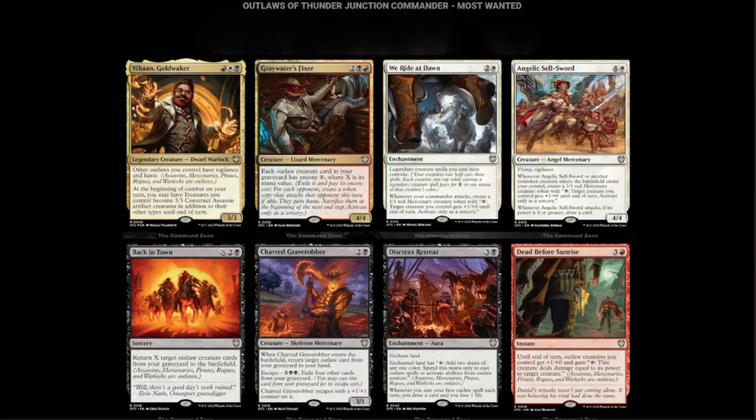Let's get into the Commander decks. Starting with Most Wanted, we have Vahan, the Gold Waker — black, white, and red, also known as Mardu. He's a 3/3. Outlaws you control have vigilance and haste. At the beginning of combat on your turn, if you have treasures, you may have treasures you control become 3/3 Construct Assassins in addition to their other types until end of turn. Powerful.